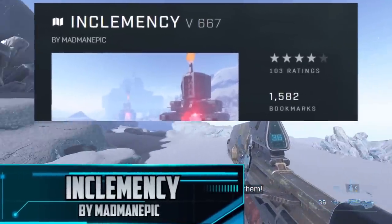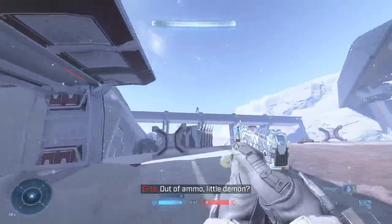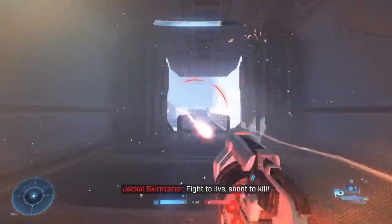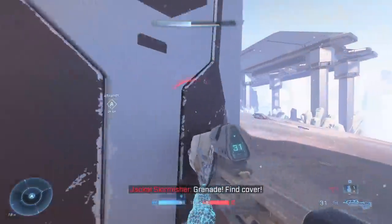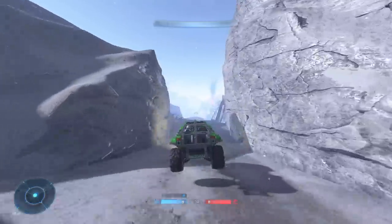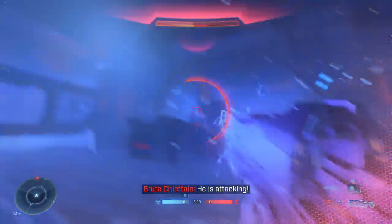Next up we're diving into a frozen battlefield with Inclemency, created by madmanepic. Make sure you're pairing this up with the Inclemency game mode as well. This map is absolutely gigantic and from start to finish it feels like you just loaded up an actual mission of Spartan Ops here in Halo Infinite. The combat scenes are intense and the mission will force you to approach your battles carefully, constantly swapping up your positions and having to back up as it won't take long to quickly get surrounded. There's driving across an icy landscape with turrets blasting at you, actual button-operated doors separating zones, and fantastic scaled bases that you actually get to make your way into.